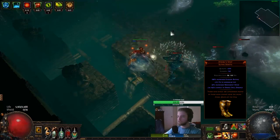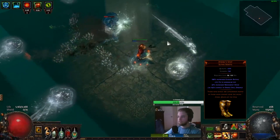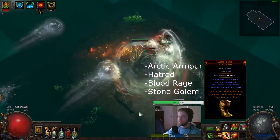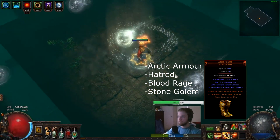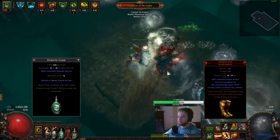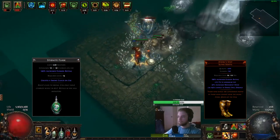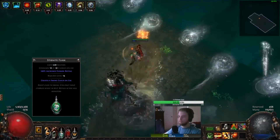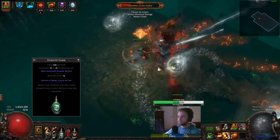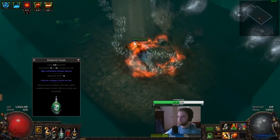I would like to continue talking about defenses and highly suggest you pick up a pair of Atziris Step boots. These cost me 2 Fusings — pretty cheap. You can enchant them yourself when you get to Uber Lab. Inside them, you should socket Arctic Armor, Hatred, Blood Rage, and Stone Golem. The Bringer of Rain has both armor and flat evasion, so it's important to have Atziris Step in the boot slot to increase the effectiveness of your Stibnite Flask, which increases your evasion by 100% and drops a Smoke Cloud on use. The Smoke Cloud will blind enemies standing within it, reducing their chance to hit you.